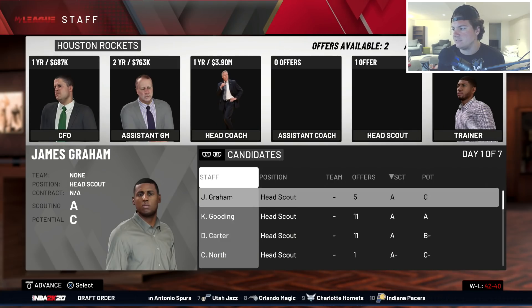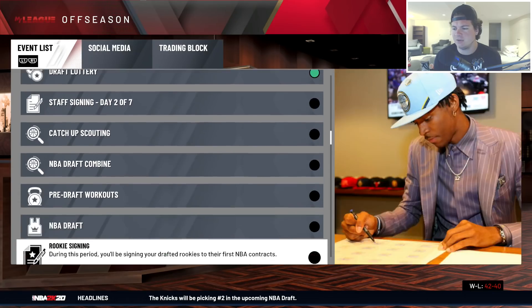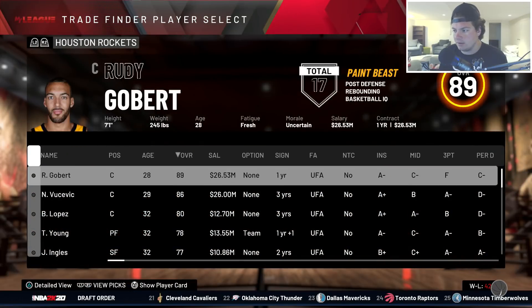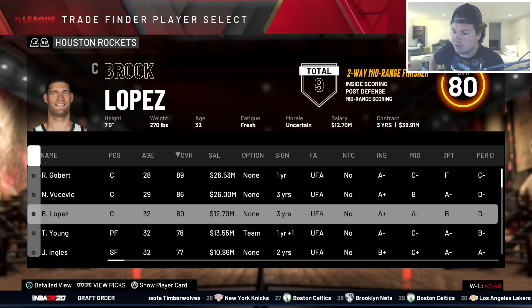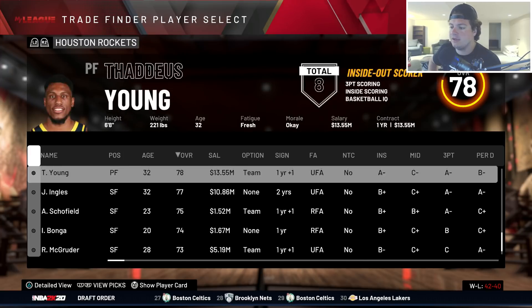Heading up to the draft - with the 16th overall pick, I'll probably trade Vucevic since Rudy Gobert is better in almost every way, especially defensively. Brooke Lopez will probably go in a trade as well since I'm trying to get better guys. A lot of this team will get traded. The Minnesota Timberwolves are offering me pick three and D'Angelo Russell for Vucevic, Lopez, and pick 16.